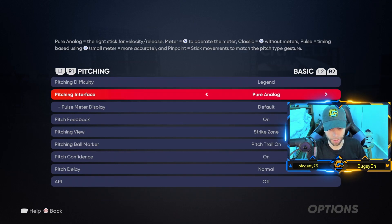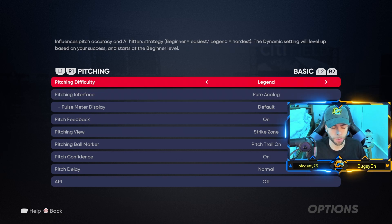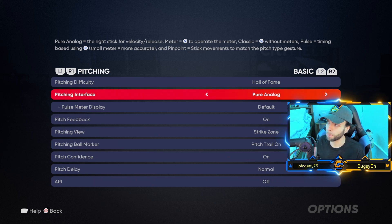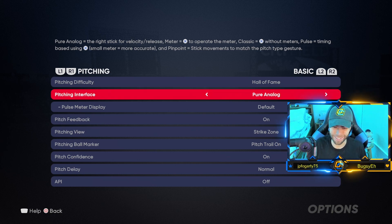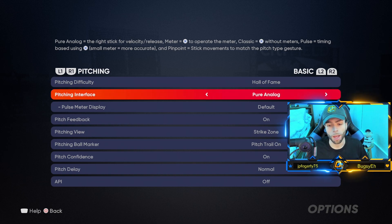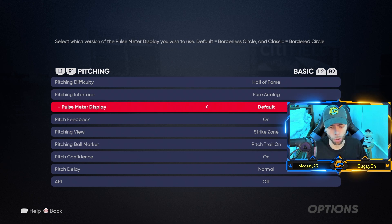Now pitching — ignore the difficulty, that's just for practice. Pitching interface: I use Pure Analog. Now this is where it gets interesting — I'm working on getting good with Pinpoint pitching. Pinpoint is the best thing to use if you're great at pitching; if you can master Pinpoint pitching you will be the nastiest pitcher. I'm dotting with Analog right now and I'm still missing by fractions sometimes where Pinpoint wouldn't. Pinpoint is more difficult, but it's high risk, high reward — for the sake of this settings video though, I'll show you Analog.